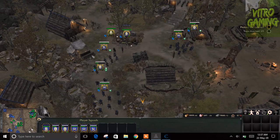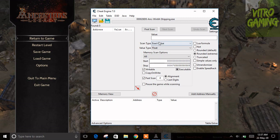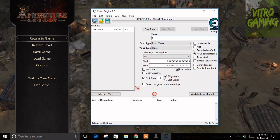I need to check where it paused — it's at 642. I go to value type, select Float, and type 642, then click First Scan.